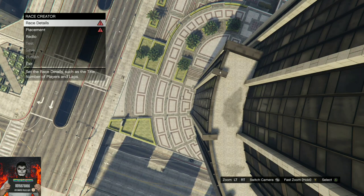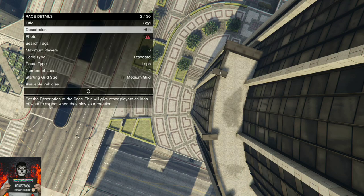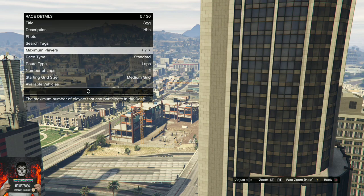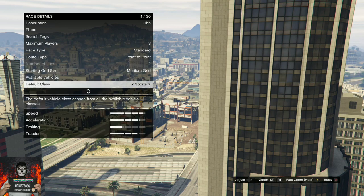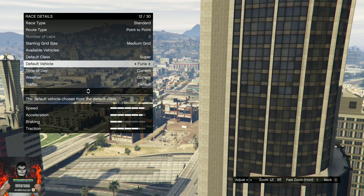You will load into another menu. Go over to race details, then title and put anything as the title. Go to description and put anything there. Go over to photo and take a random photo. Back out once, go over to maximum players and set it to three. Go over to the route type and set it to point to point. Scroll down to the vehicles options and make sure you set it to super so we can finish the race faster. Select the supercar you want.